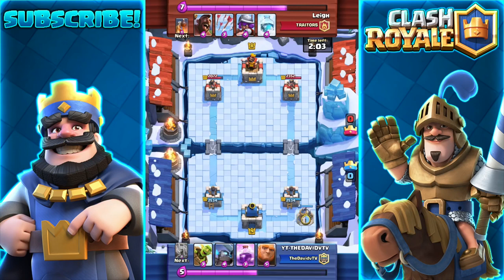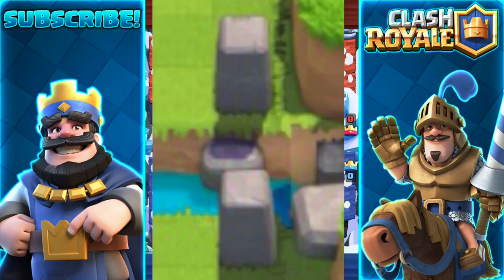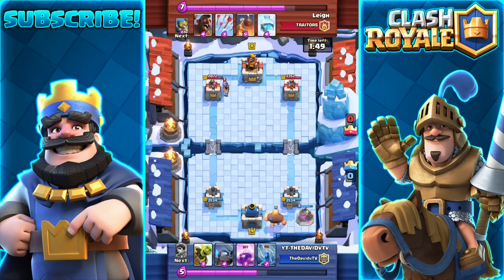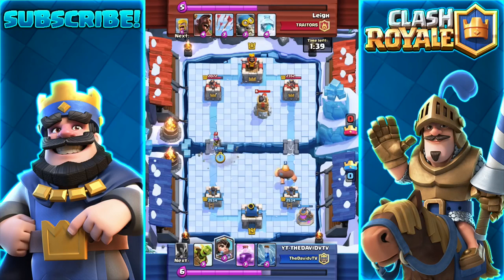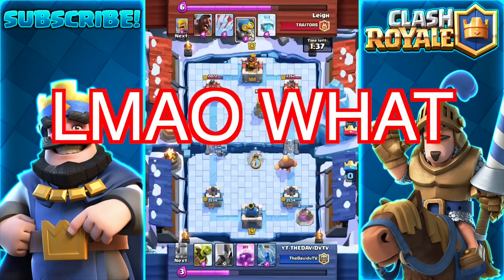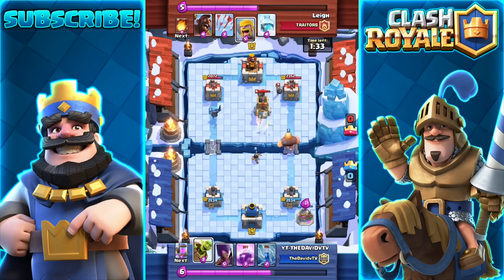Moving on to the next one — if you take a look at this image, it shows the things where it separates the waters; these little stumps or blocks. They basically look like the level one walls in Clash of Clans or the decorations from Clash of Clans. It looks exactly the same — maybe it's thinner and longer, but that's basically the only difference.